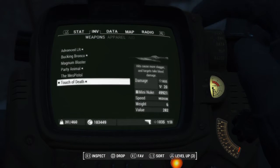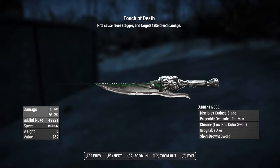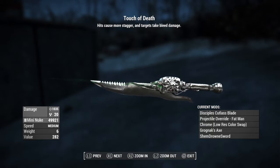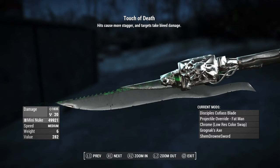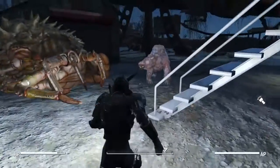The final one is going to be the Touch of Death — I just like the way this one looks. It's going to be the assaultron blade with the disciples cutlass blade, projectile override for the fat man, chromed out, grognax axe, and shem drownsword. The shem drownsword effect gives it that little green glow — it's a nice little touch. Let's see if this actually does what I wanted it to do.